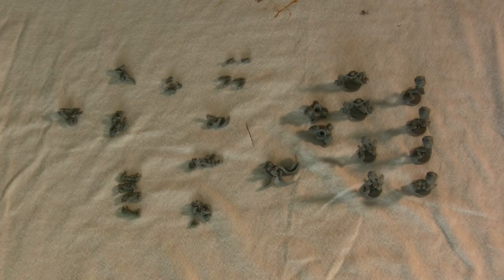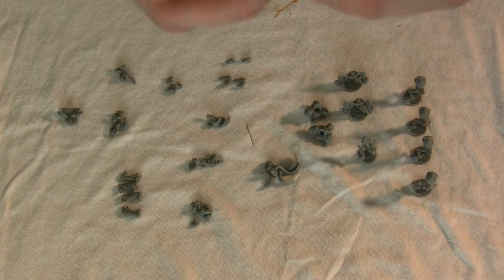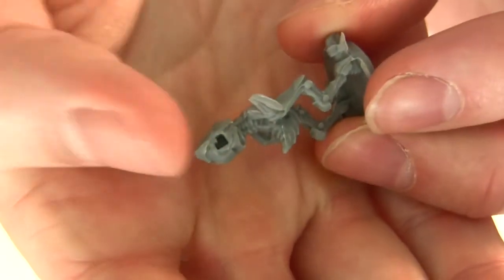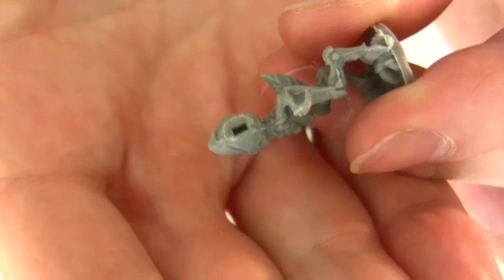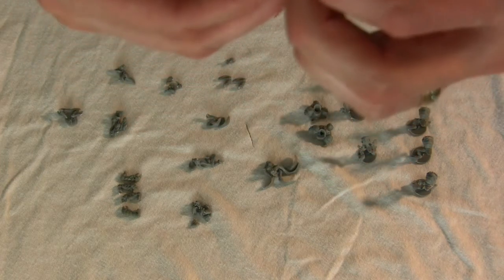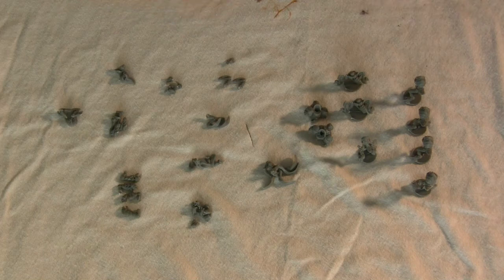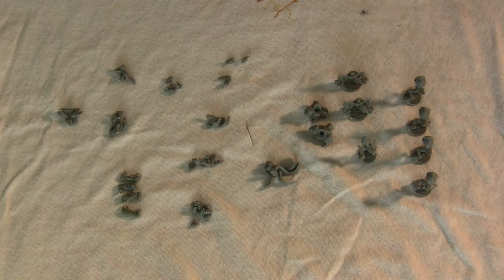Once you've trimmed the flash, do a dry fit to make sure you're attaching the right parts to the right places. All these miniatures are molded so you can technically only put them together one way — the hole where the arm goes is a different design than the hole on the other side, which helps you put the right arms on the correct side. Just push the pieces in, check the corners, make sure it's fitting and lining up on all four corners. Do that for all the pieces — arms and everything being attached to the model.